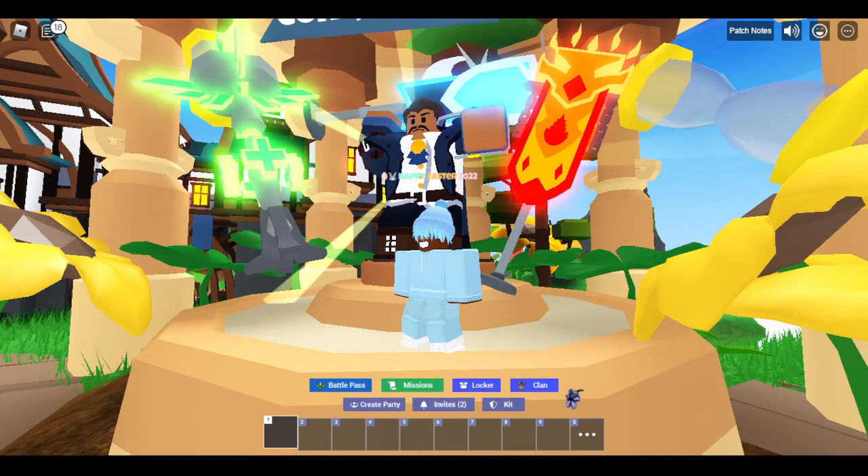The Conqueror — this is the heal flag, the damage flag, and the shield flag. You have to place it down and it can help your teammates. This can heal your teammates, this can give your teammates a shield, and damage.